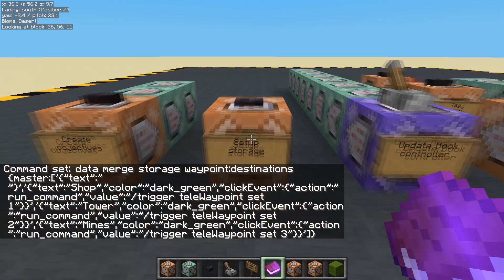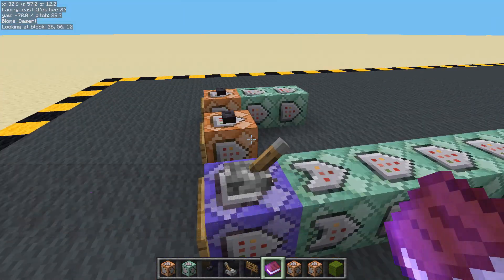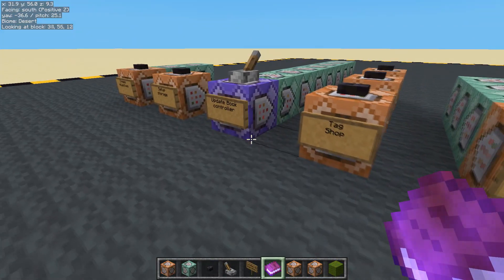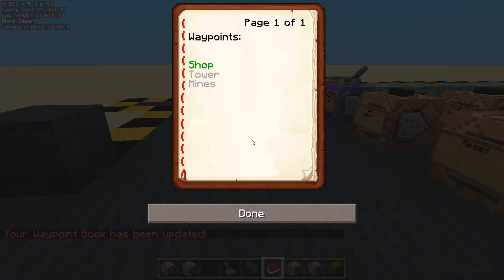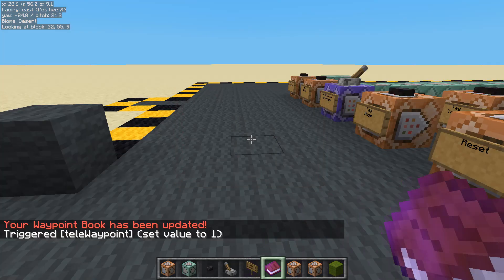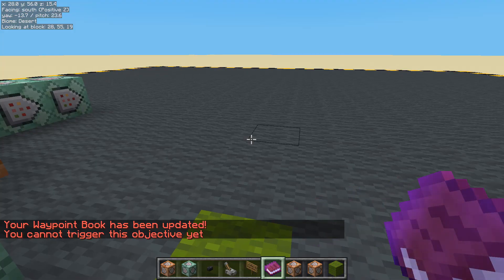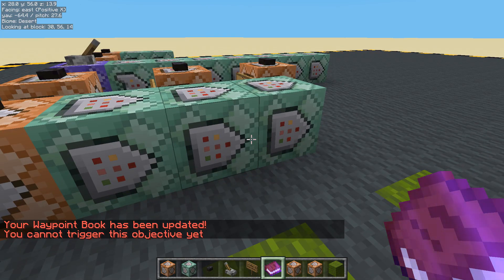Now when we copy over the green text if we have the tag, it should also copy over the click event as well. The waypoint book's been updated. Tower - nothing happened. Now it should close the book if I click on shop. Tele waypoint set to one - that's pretty handy. The others don't work. Let's try the mines - 'you cannot trigger this objective yet, you need to enable triggers.' We need to enable the trigger each time afterwards.